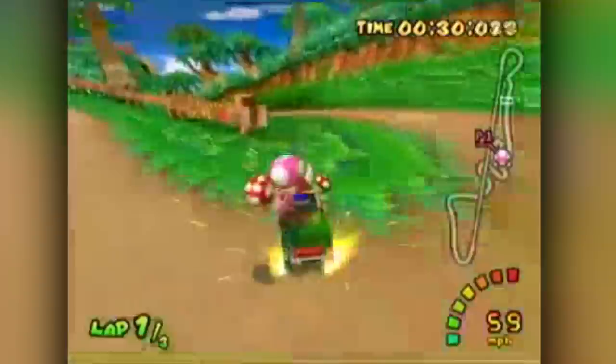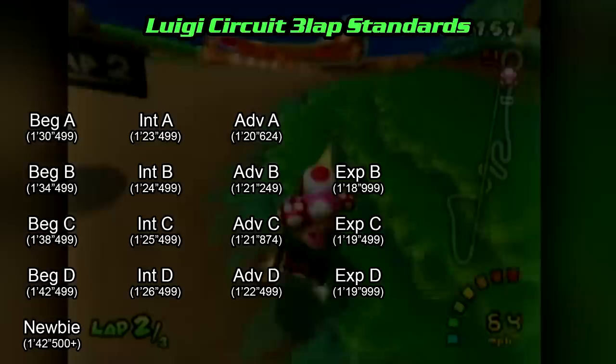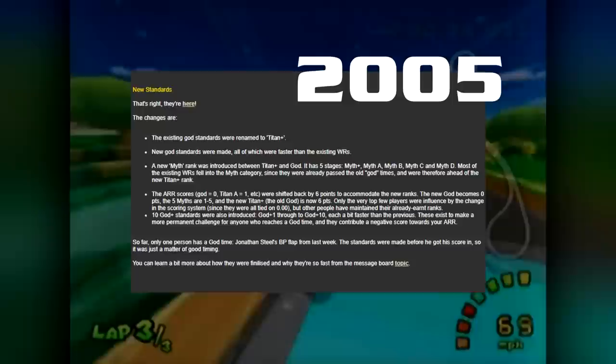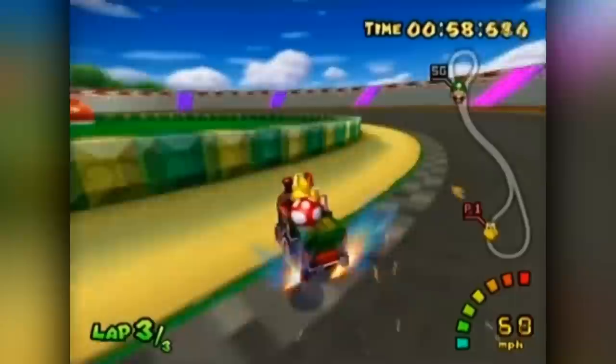If you reach the god rank, you'll go down in the history books — or that's what would have happened if these god standards didn't become obsolete. In 2005, the discovery of a mechanic known as A-Tech would change these standards forever, but not totally. Everything from newbie to titan A stayed the same, while what was previously god became titan plus. Then an entire new section above that called myth, and even myth plus, and then the new god standards. As a bit of future proofing, plus 1 to plus 10 even beyond that. These standards created way back in 2005 have remained exactly the same ever since.